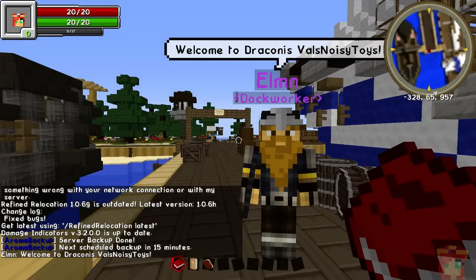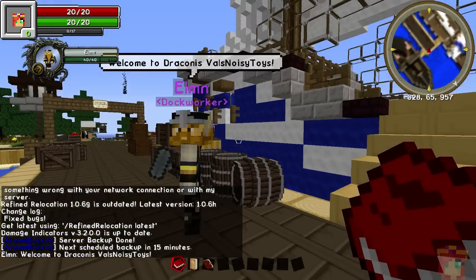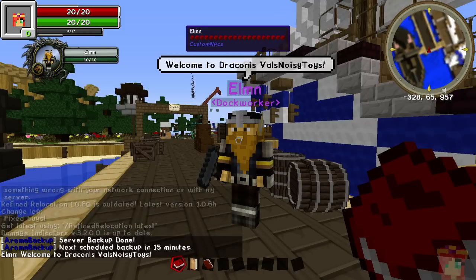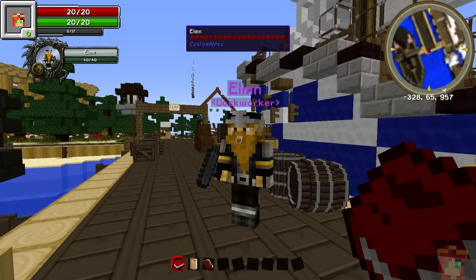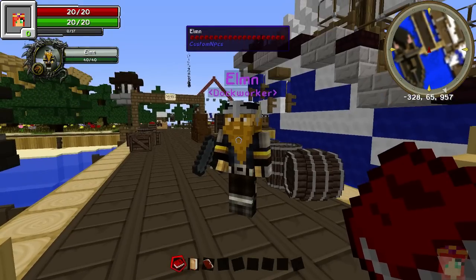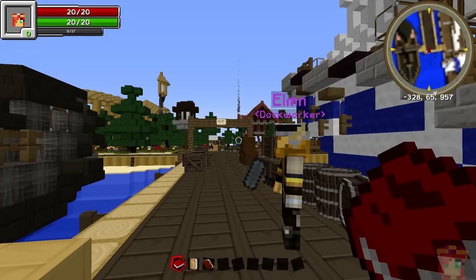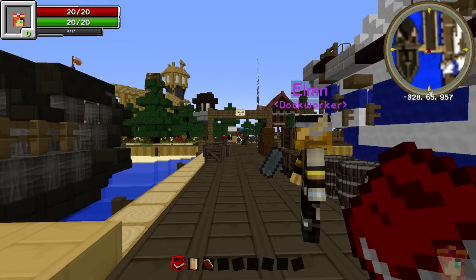As you can see, Elm has a purple name. The NPCs are actually color coded: purple are workers, so Elm is a worker. You'll see blue — there's a blue guy in the background, he's a standard guard. Yellow are merchants, and we'll see some of those shortly.